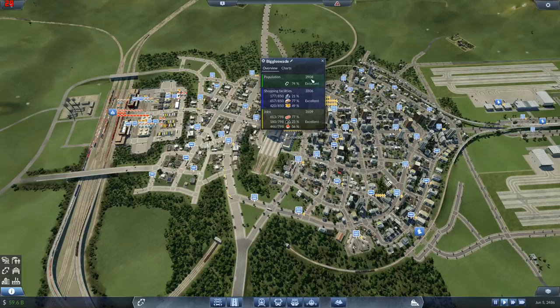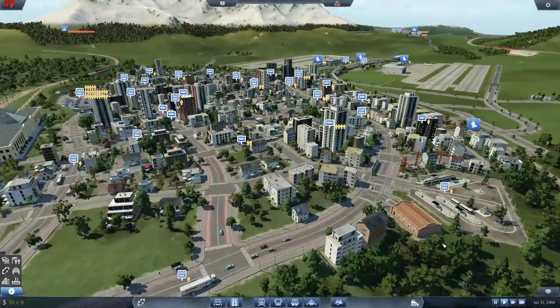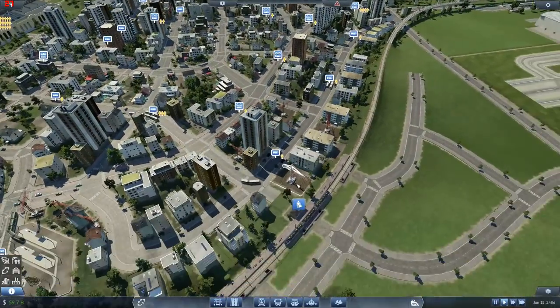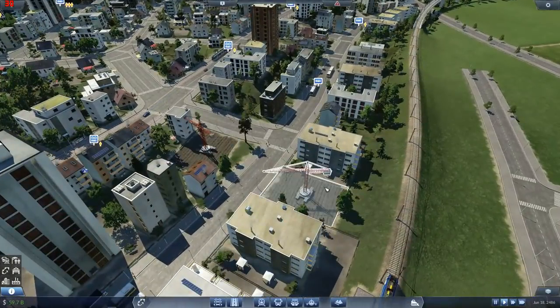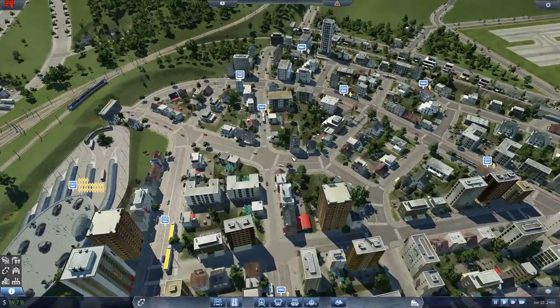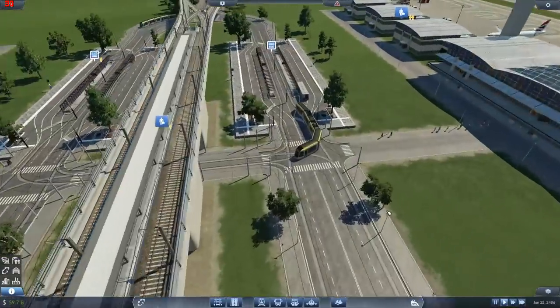We've got a bit of a death wave going on - if I just let it run for a while this will get back up to 3,200. The death wave is where it's rebuilding buildings - when it rebuilds them, obviously the population drops, then people move in and it goes back up. So I think we're going through a fairly big rebuilding phase. Another building site over there. Let's go down here, let's jump on board. Let's jump on a tram.